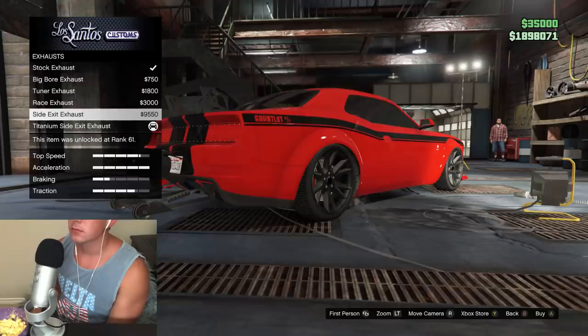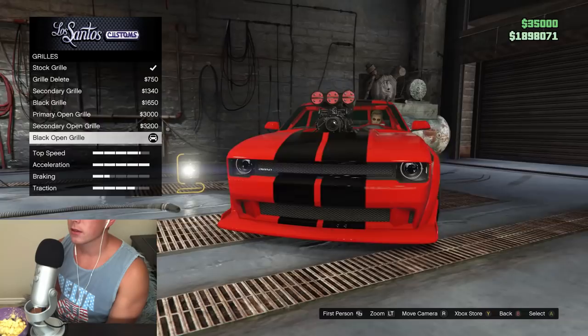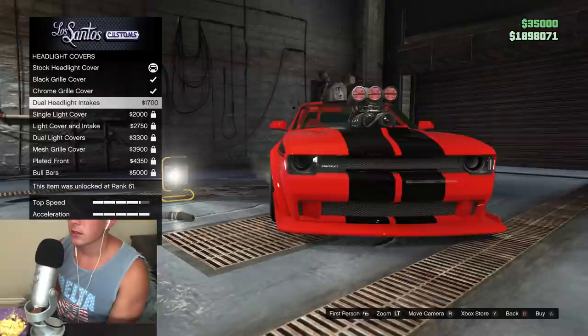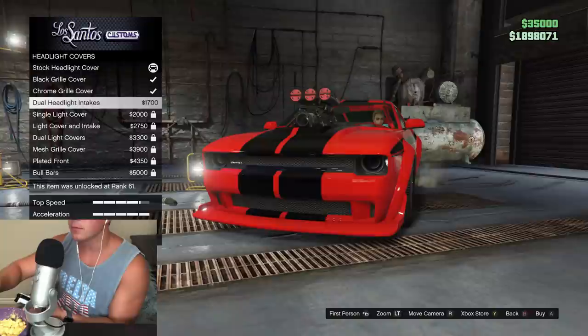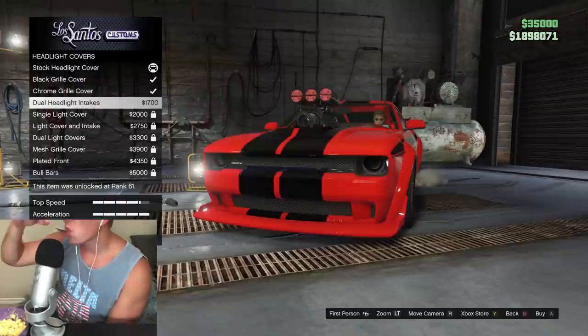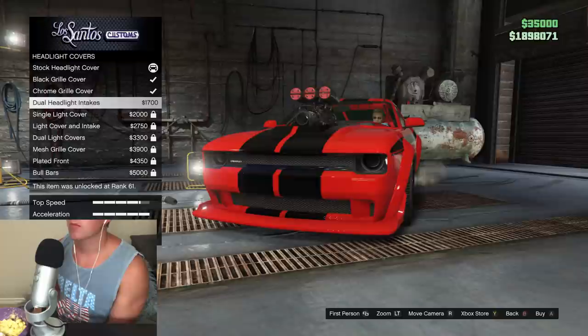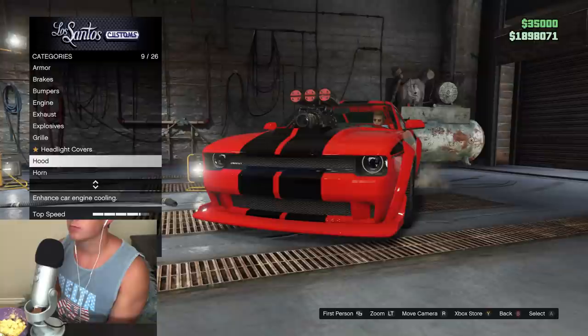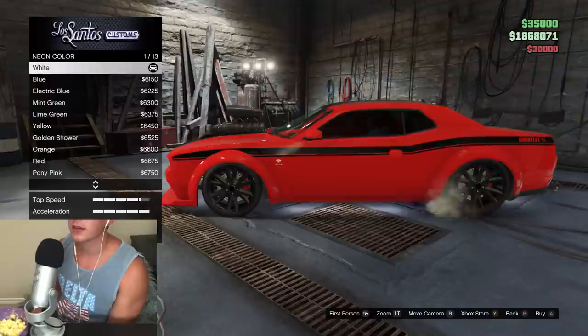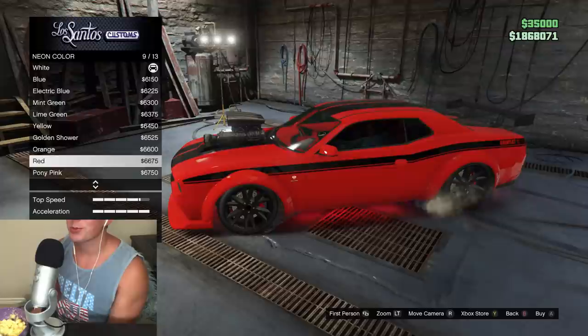We already did that. Let me see — was there anything that I skipped over? We need to do — let me see how that looks. And then that. Dual headlight intake. So does that mean if we use this, we won't have headlights? I'm not really sure what exactly that means, but I don't think I want that. So we'll do neon layout — we'll do front, back, and sides. And we'll do red neons on this.